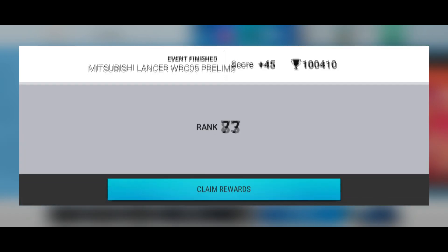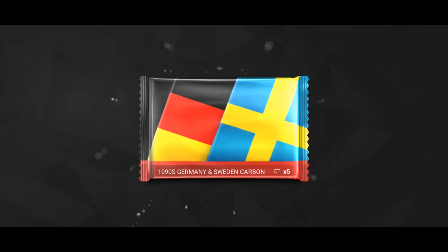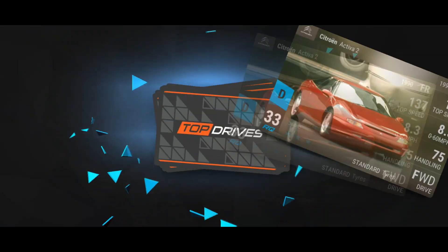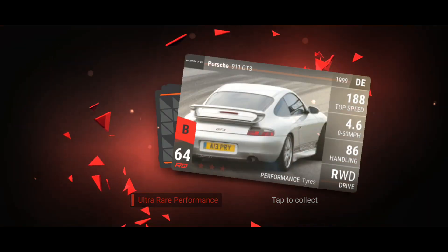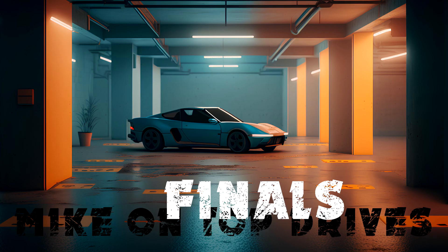Here we go — here's the pack. Germany, Sweden, 1990s. Cards are: Mitsubishi, Citroën, Rover, a super rare Volvo, an Audi A4, and a Porsche 911. The Audi was the guaranteed card and the Porsche was the pack card. That's huge material for me.